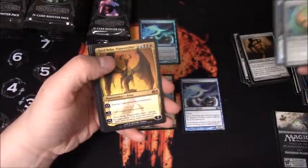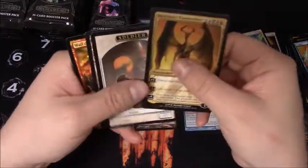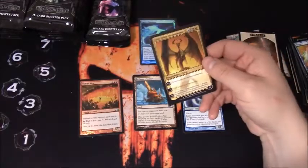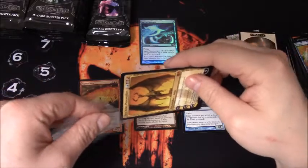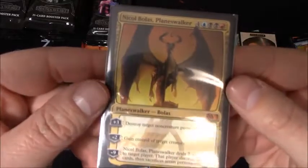Hey, there's Nicol Bolas - sneaky little dragon. And a foil Wall of Fire. And he is a mythic, so I'll sleeve him up. Cool looking Planeswalker.